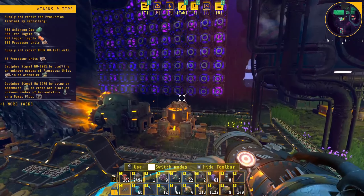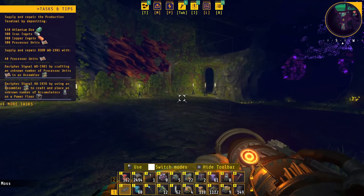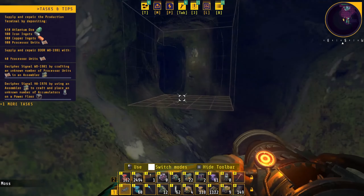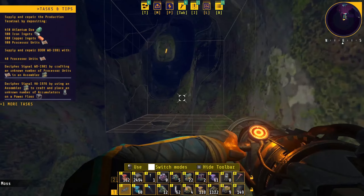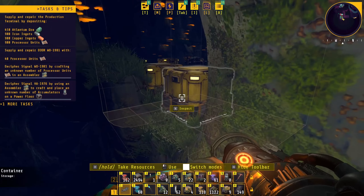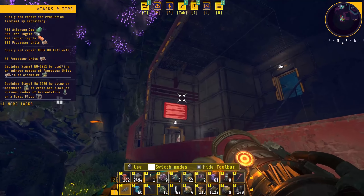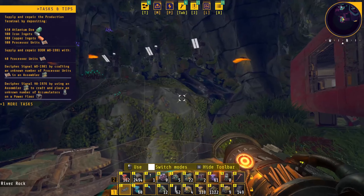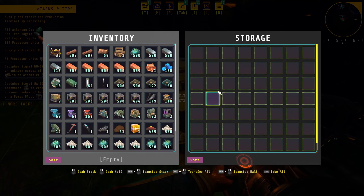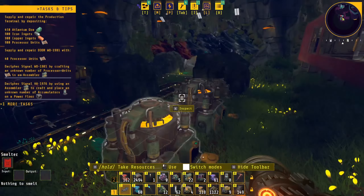I found what I was looking for — here's our array of research cores. Straight out from that, I found this little tunnel. Let's go through here and — check it out, we're inside the factory. That was the one we saw through the glass window right when we started the game. Let's inspect these. Nothing in there. Oh man, my storage is getting pretty full.